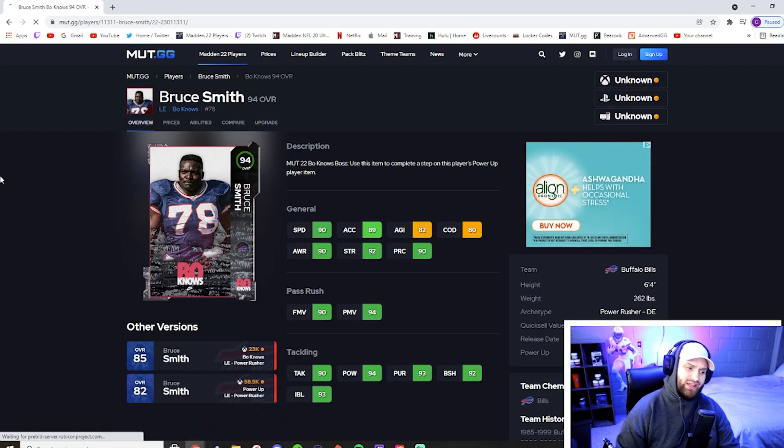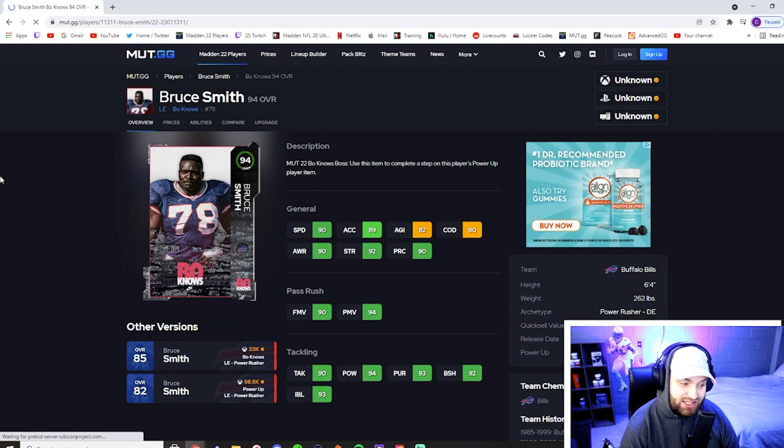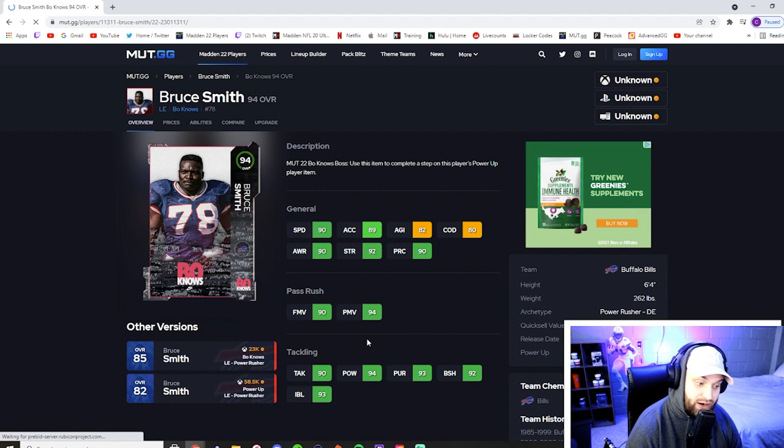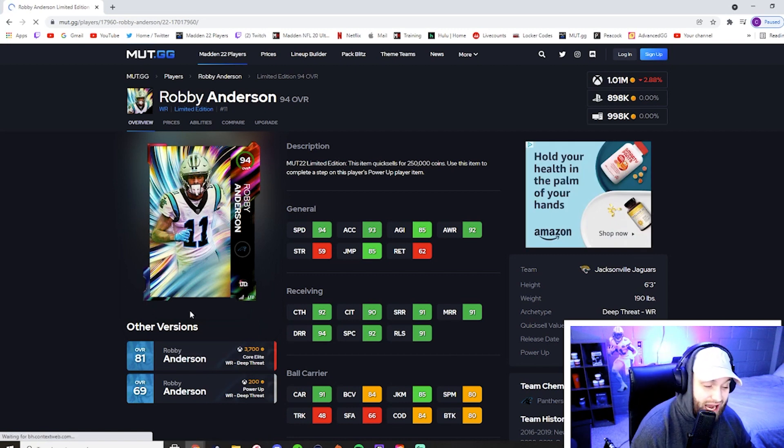At number three we have Bruce Smith — a card I am so excited to add to the team. The only ways to get these cards are buying 85s off the market or pulling from packs — no challenges, no re-rolls — so they're stupid expensive right now, but I can't leave him off. Comparing him to other pass rushers like Lawrence Taylor and Khalil Mack: he's plus one speed over both of them. He hits all three pass-rush thresholds — 90 finesse move, 94 power move, and 92 block shed. He also has 92 strength and he's a big six-foot-four, 260-pound guy. I think this is the best pass rusher in the game right now.